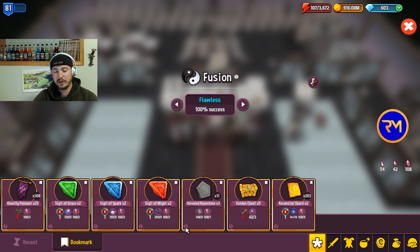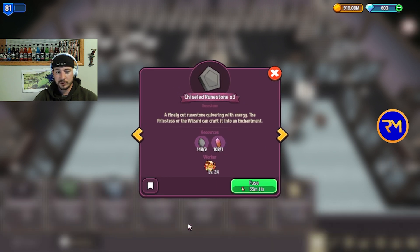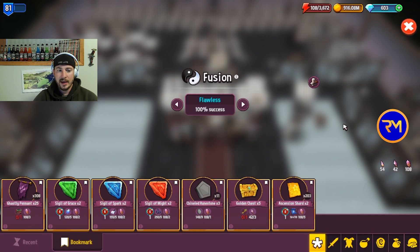Another thing I did a lot — especially when fusion first came out — is runestones. There's such an abundance of medium runestones, and when fusion first launched they were selling for minimum gold on the market. I was buying them for 8,000–9,000 each, fusing them, and getting three chiseled runestones which normally go for around 550k each — so about a million and a half in return for roughly 50–80k in cost. That was really good profit. Just run the numbers and figure out what works.